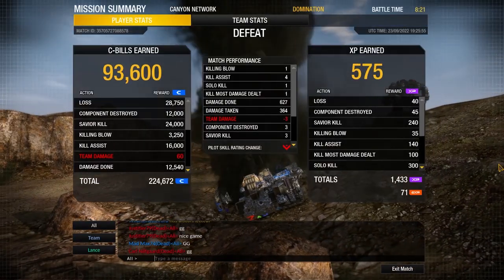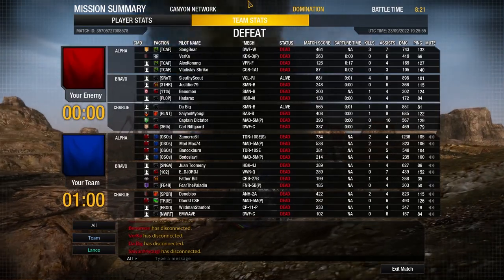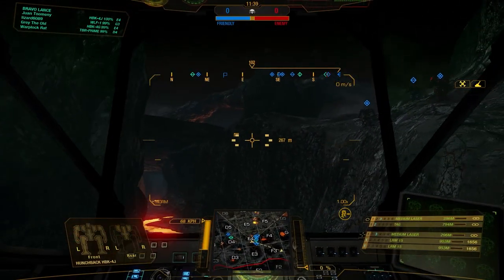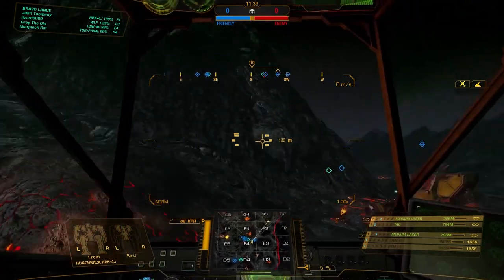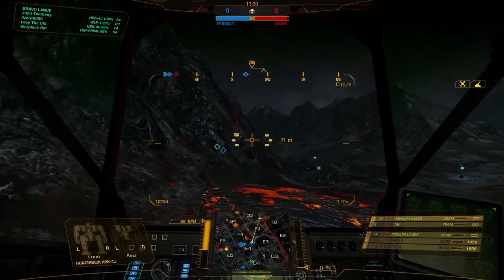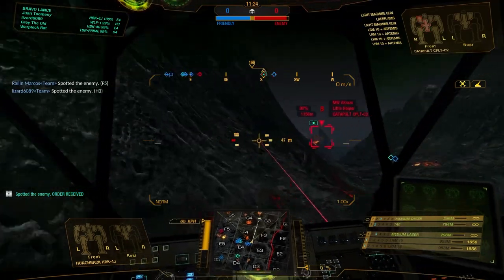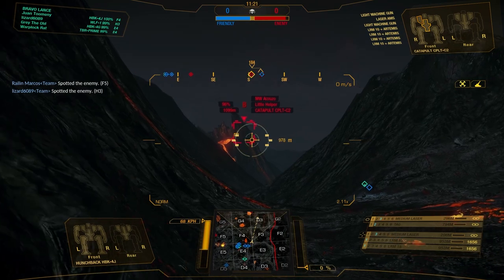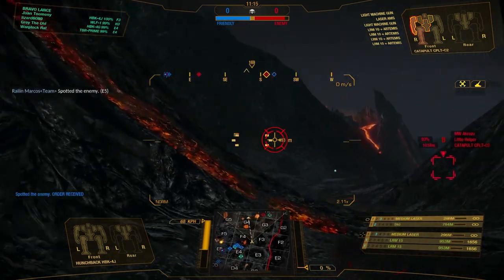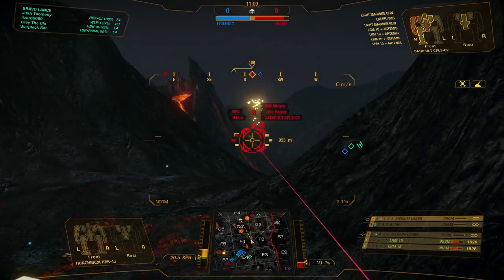Switching over to our end screen, we wound up with a single kill, 4 assists, and 627 damage done. Moving over to our next drop, this one has us playing Assault Mode on Terra Therma Classic. Hopefully the case has been made that you don't have to take a heavy chassis or an Assault chassis and load them down with LRMs to be effective. This is a lighter chassis and we're able to do quite a bit of work on the enemy with the loadout that we currently have.